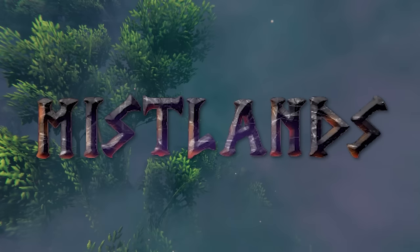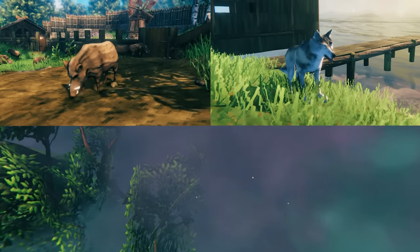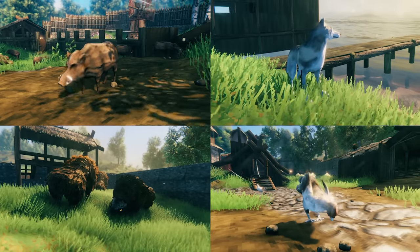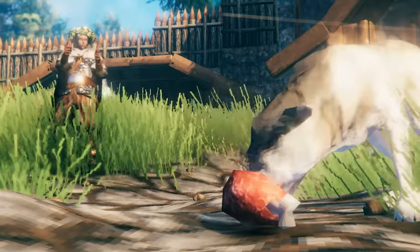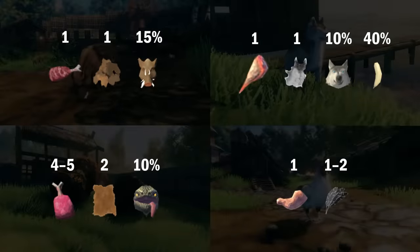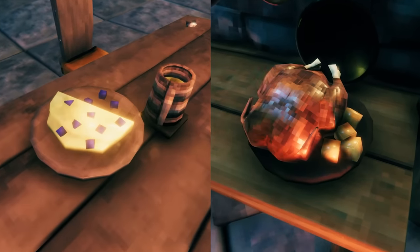With the release of the Mistlands update, you can now keep boar, wolves, lox, and chickens as your own tamed pets in Valheim. Once befriended, you'll be able to take advantage of each of these animals' unique uses and even breed them to get easy access to their drops and some of the best foods currently in the game.